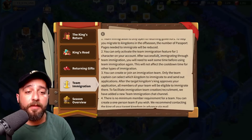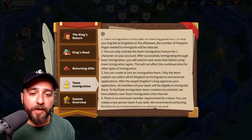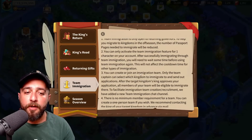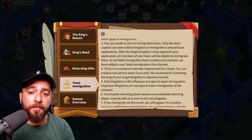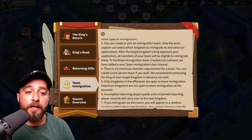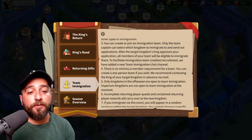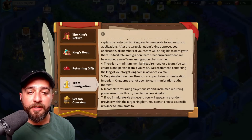After successfully immigrating through team immigration, you will need to wait some time before using team immigration again, but this will not affect the cooldown time for other types of immigration. You can create or join an immigration team; only the team captain can select which kingdom to migrate to and send out applications. After the kingdom's king approves your application, all members of your team will be eligible to immigrate there. They also added a new team immigration chat channel to help with team creation and recruitment.